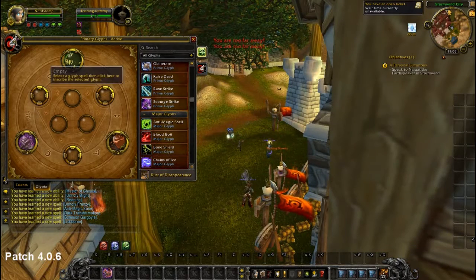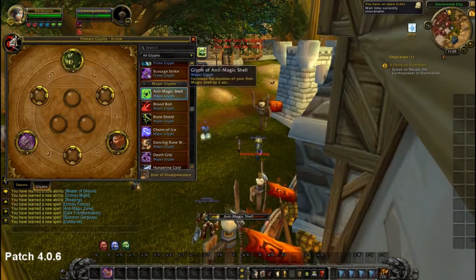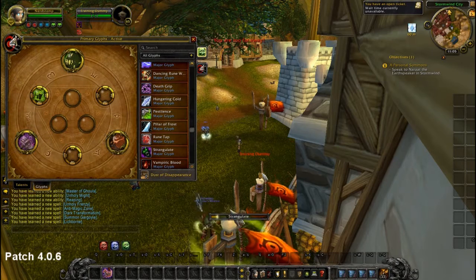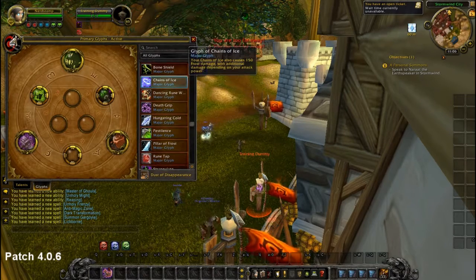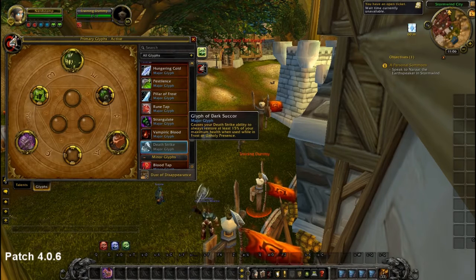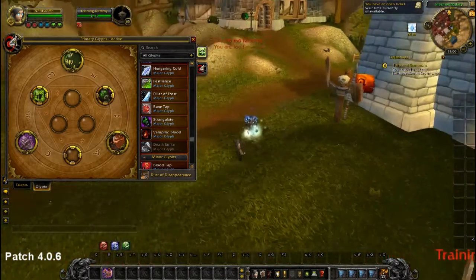Let's head to the Major Glyphs — this is what's important. The first Major Glyph is Anti-Magic Shell, which gives two extra seconds on Anti-Magic Shell. The second is Strangulate, which gives two more seconds on Strangulate — it's just insane. The new third Major Glyph coming in the patch is the Glyph of Dark Succor. At the moment some people use Death Strike Glyph or Chains of Ice Glyph, but after the patch you will definitely use Glyph of Dark Succor. This causes your Death Strike to always restore at least 15% of your maximum health, which will give us so much more survivability.